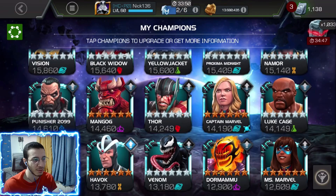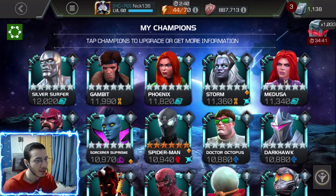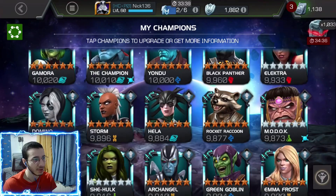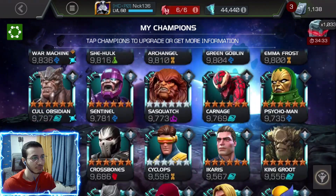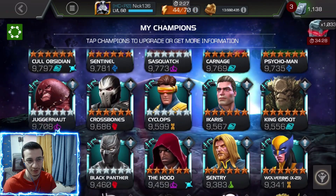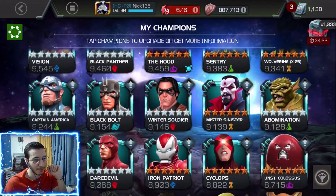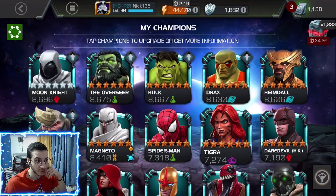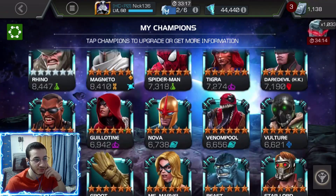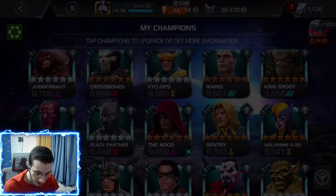Then we have some rank 2s that I definitely want to take to rank 3 — like Mangog. For rank 1s, Dragon Man and Archangel I'm considering. Sasquatch is awakened but he's not very suicide-friendly, and I always use suicide masteries. Juggernaut I want to take up pretty soon — he's a beast. Nova is a good defender, Blade is quite recent. Tiger if I get her awakened — but yeah, that covers my champions.